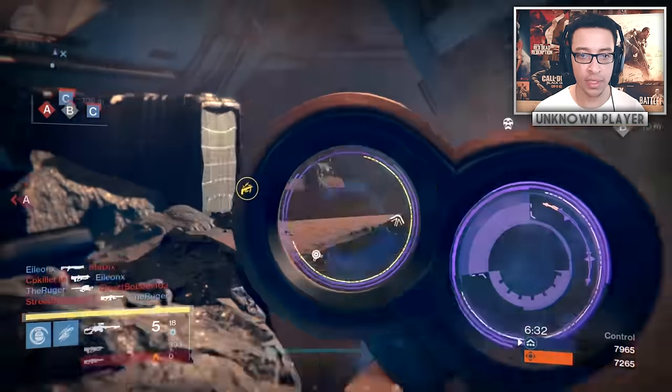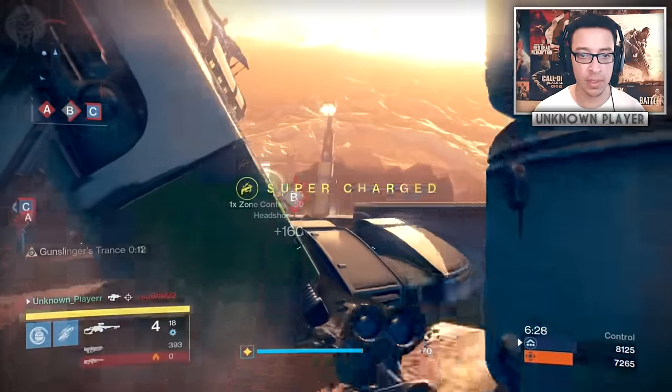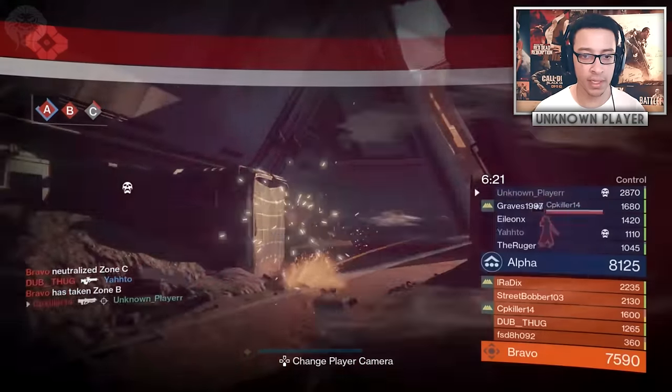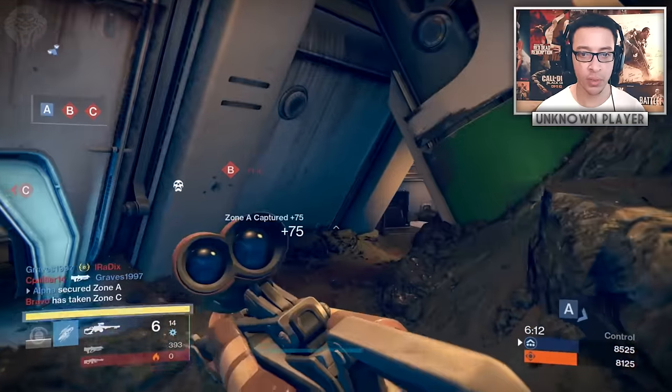I am hyped! These guys are on B — I want to make a push. I'm not going to use Golden Gun though; I'm way too weak and there's a Sunsinger. That's a rough situation, but it's all good — we've got 14 plus 6, so 20 rounds of Queen Breaker's left.